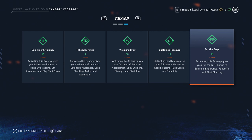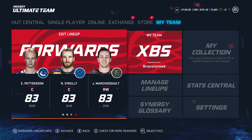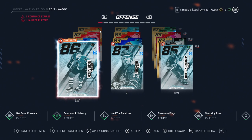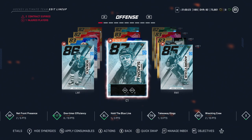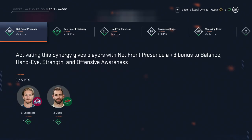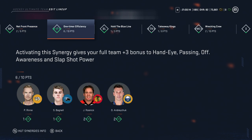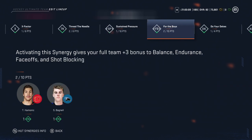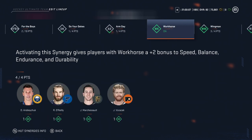Stick around because I will share what I believe are the best and worst synergies. First, a few basic concepts so everyone's on the same page. If you press up on the right stick on a card, you can view that player's synergies. Then if you push your right stick to the right while on Edit Team, you can see all the different synergy points in your team. I have a lot of synergy points spread out, but I do have Workhorse activated, which gives my players a plus two bonus to speed, balance, endurance, and durability.